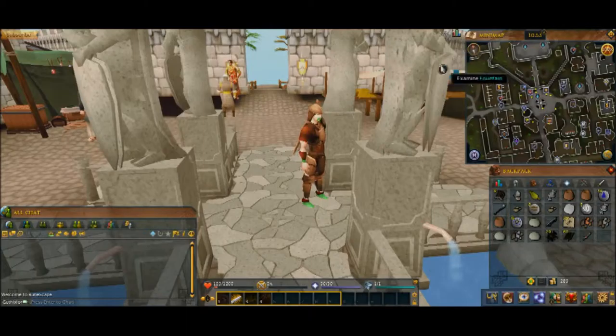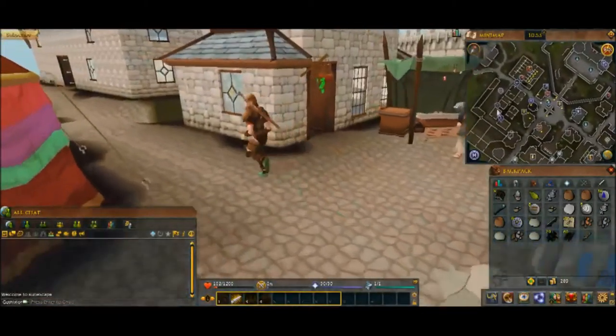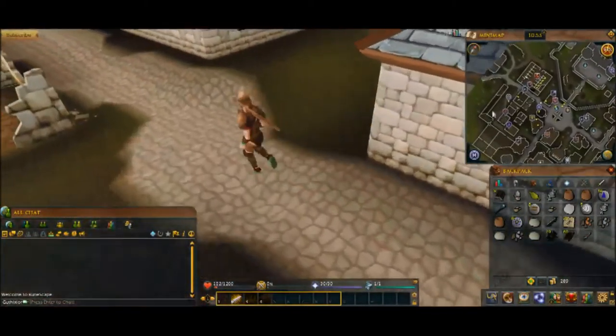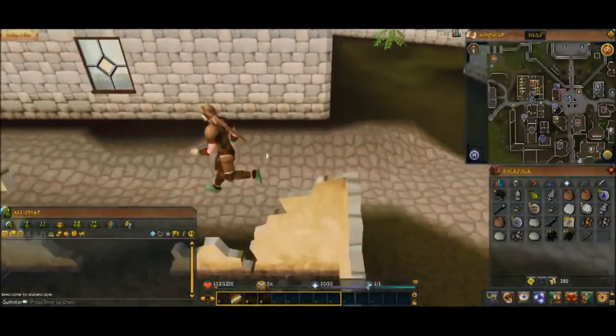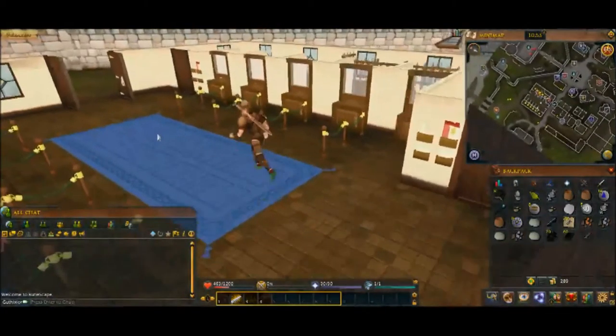There's a bank way up here in the Grand Exchange as well when you're merchanting. I'm just going to go ahead and pick any one — they're all the same, they're all connected. You'll be able to pick up your items from any one of them. So deposit here, pick up in Lumbridge or Varrock or the Grand Exchange or wherever you want.